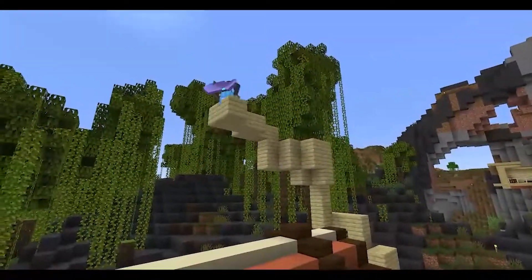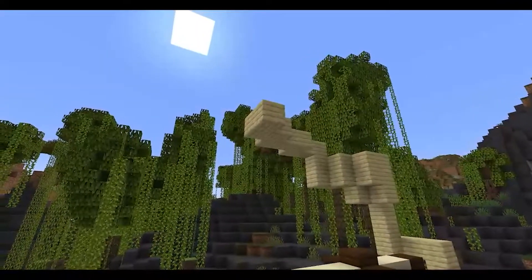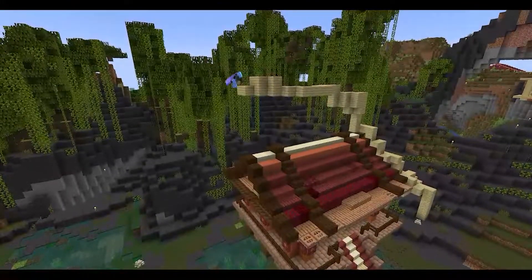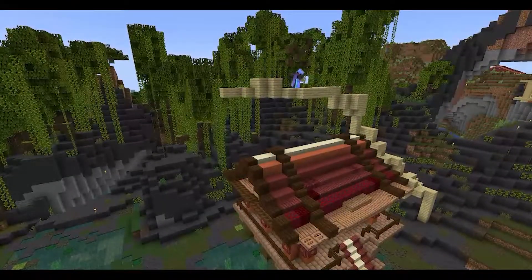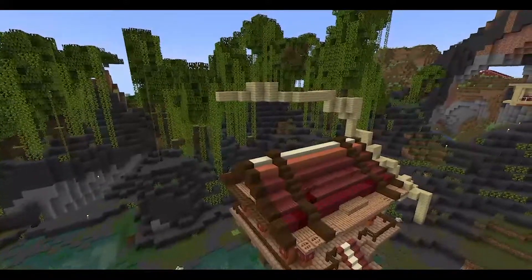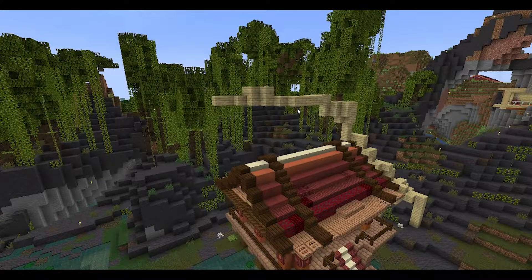I begin the build by using birch to sort of sketch out the tree. I just want to see what it looks like in the space. Birch stands out against the background. This is not the final block — this is just so I can take a look, then come back and make adjustments as needed.